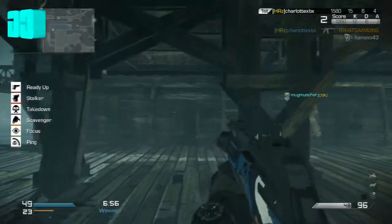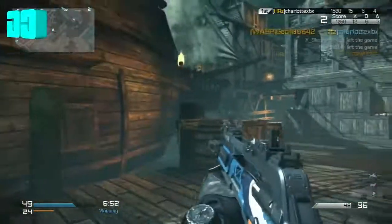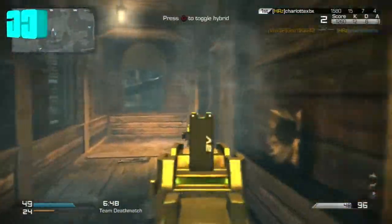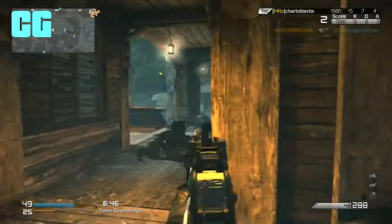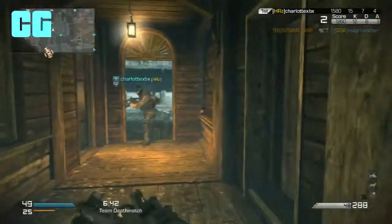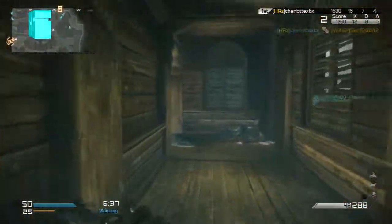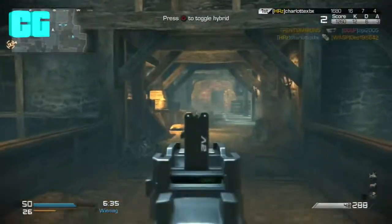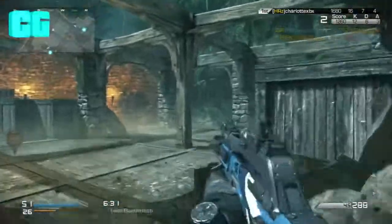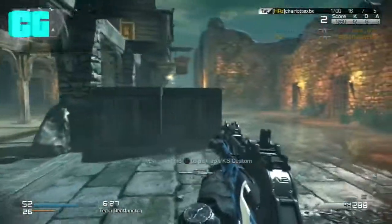If you survive long enough, you'll be rewarded with one of three killstreaks on Showtime: lethal automatic gun turrets at key locations on the map that open their shutters and start shooting at you, so you don't want to be in a bad place at a bad time. There's also an airdrop with multiple care packages, or a deadly gas attack that forces action back into the center of the arena.